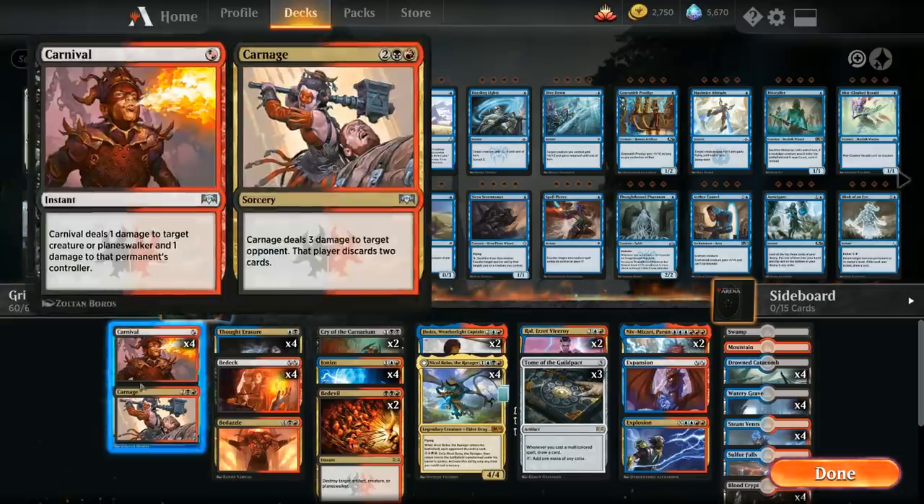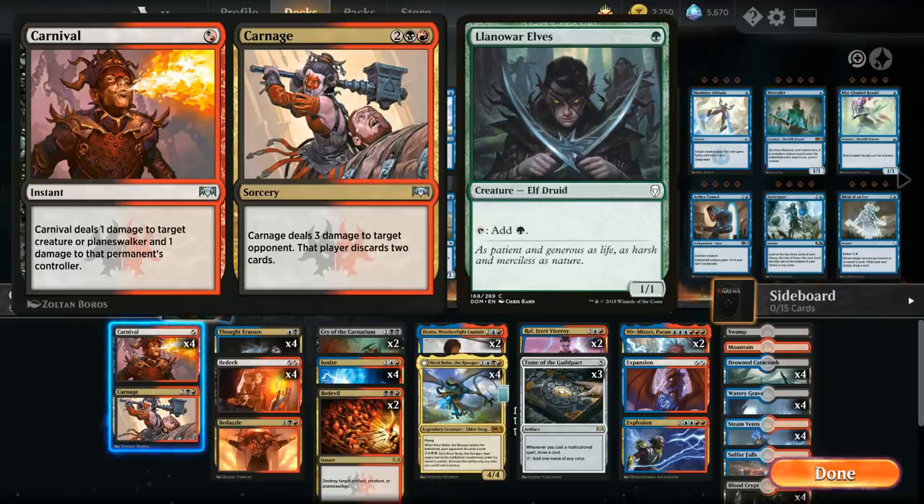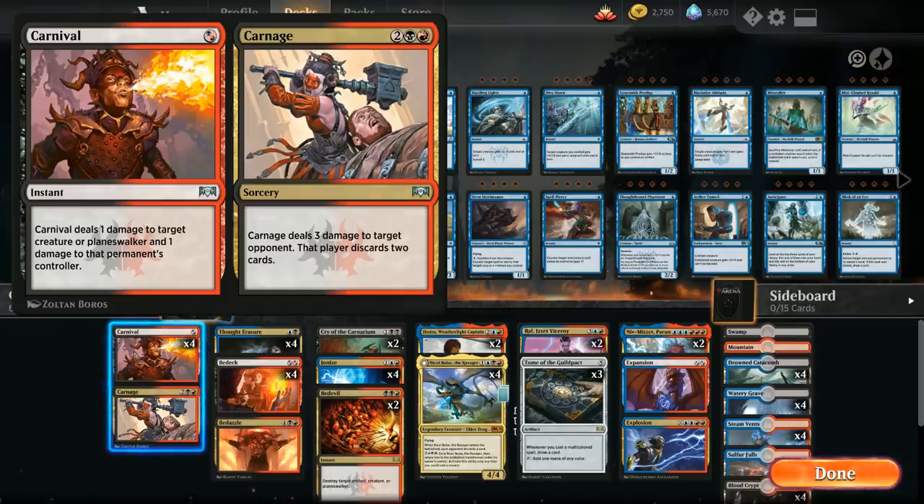Starting out with the one-drops: Carnival, the Carnival half of Carnival/Carnage, dealing one damage to a creature or planeswalker and one damage to that permanent's controller. It's a nice way to remove early Llanowar Elves and creatures from the mono-blue deck, as well as Runaway Steamkin from mono-red. Dealing just one point of damage kills a lot of important early creatures in the format. And if you're playing against a control deck where you don't need Carnival as removal, you get access to Carnage at four mana, making the opponent discard two cards and deal three damage to them as well.